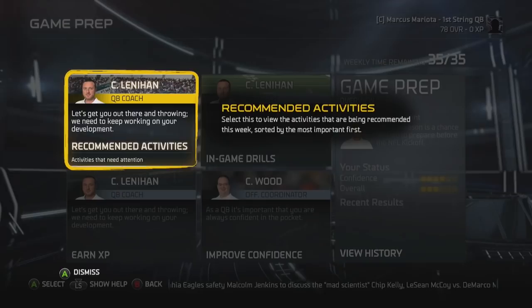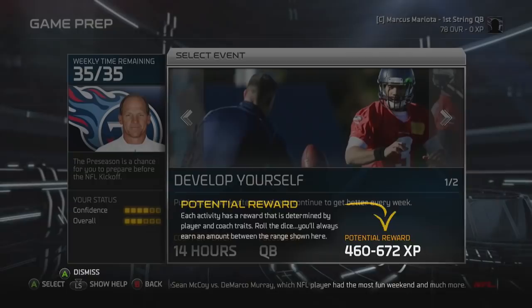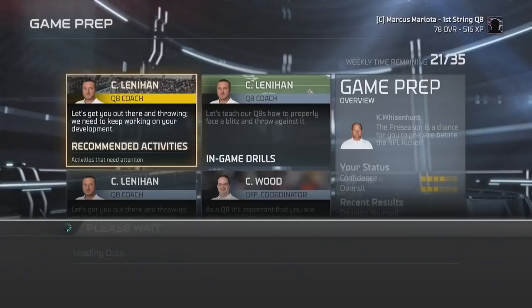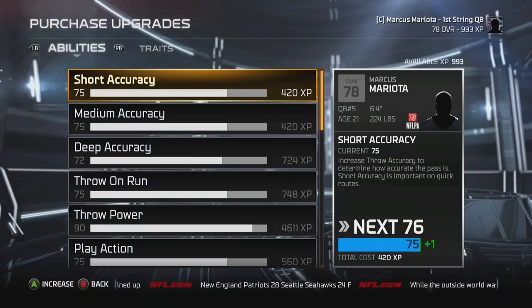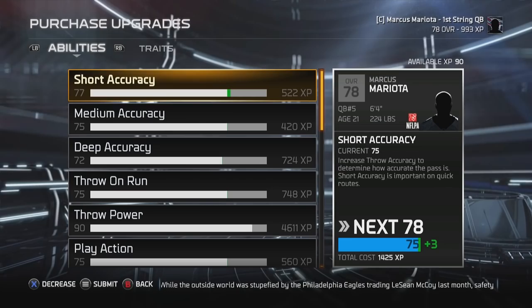The last thing we're going to work on in this episode is the game prep drills they added into the game. Let's get out there throwing and work on development — put in extra work after practice to continue to get better every week. We'll start the activity to earn XP to upgrade his overall. We get 516 XP. Let's do one more round of extra work in practice to earn more. After finishing those drills, we have 993 XP total to spend on Marcus Mariota to improve him.